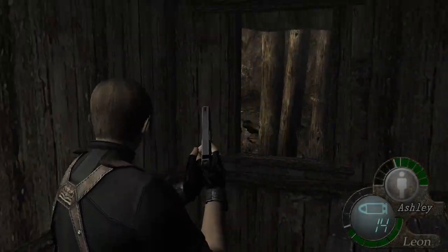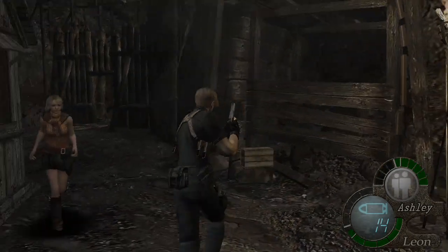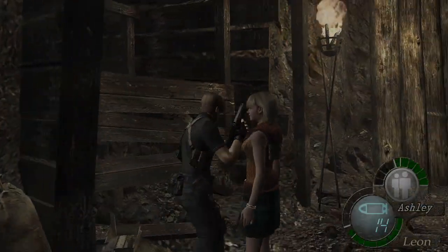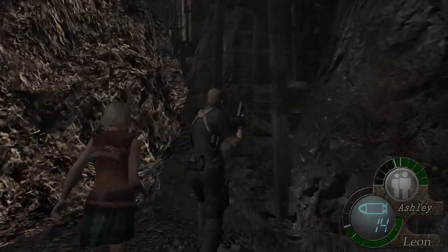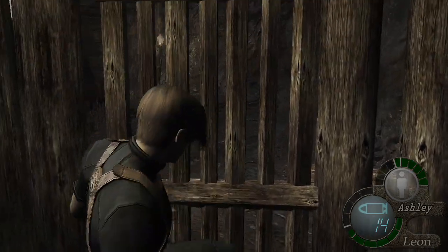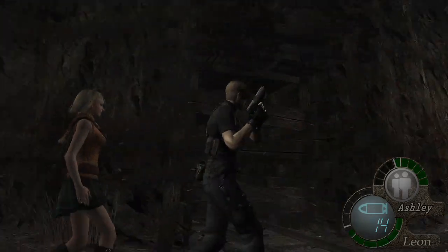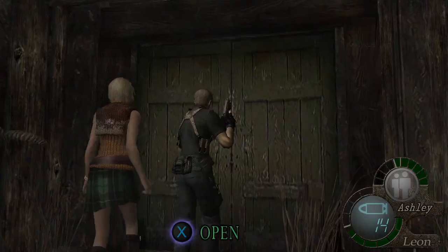We're basically at the end of this whole chapter, this whole location. I found a box with more money. The key. That's everything here. There's nothing else. Let's use the key and get out of here.